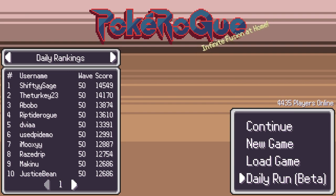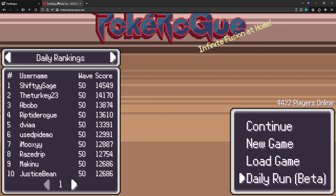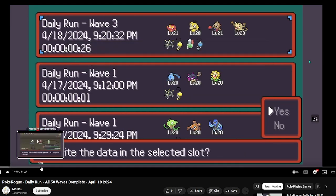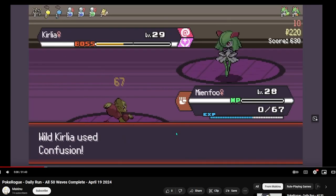That way is the daily run — from time to time, most of the time actually, there is a Gym Leader inside the daily run. A user called Makinu has been posting a daily run guide every single day. You can check the first 10 floors for anything worth capturing for your Pokédex. For example, today at floor 10 there is a Kirlia as a boss, so you can farm up to floor 10 and get a cost reduction for Kirlia. You can then start with a Gardevoir that costs basically 1 as a starter — very valuable.